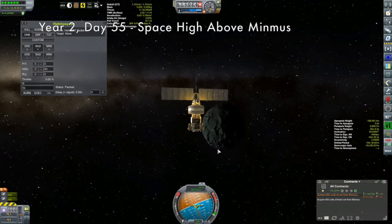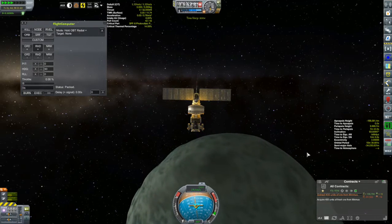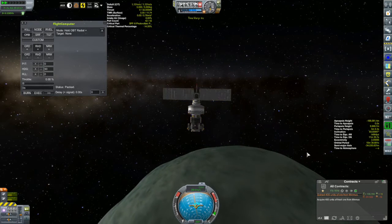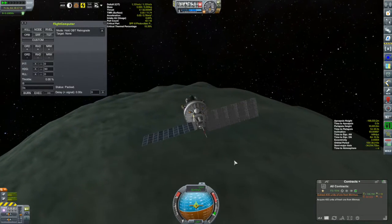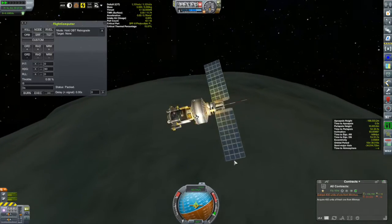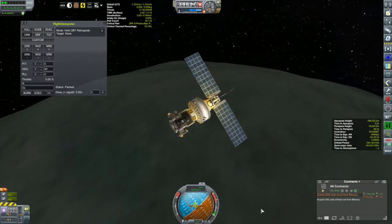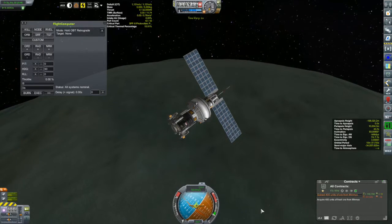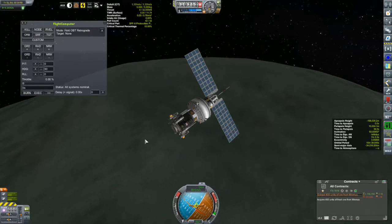The Minmus driller is now coming towards its closest approach to Minmus, getting ready to do its capture burn. We'll have to make a decision on where to put it down. This has a contract associated with it to harvest 400 units of ore from the surface of Minmus, and then all I have to do is get it into orbit. My plan is to bring this thing, after it's done its job, to Minmus Station, where it'll wait for my asteroid harvester with its Convertatron. I should also mention I have a couple of other things coming up in this episode.